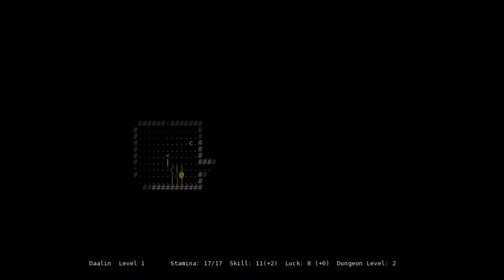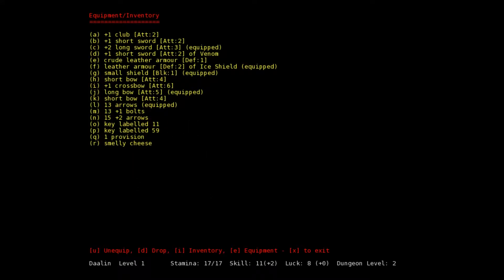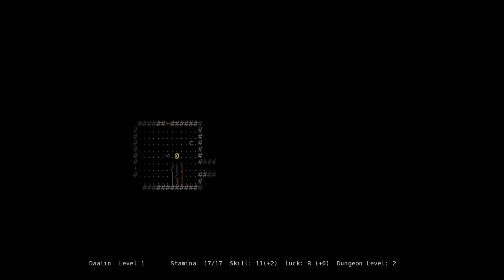Let's keep the rest for now. We found a plus one short sword of venom. If we used it, it'd be attack 3 instead of attack 5 like our plus two long sword, but it would potentially poison monsters — which is exactly the problem we just faced. Not sure if that's good or not.